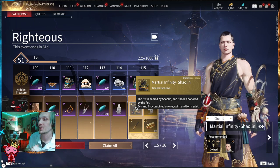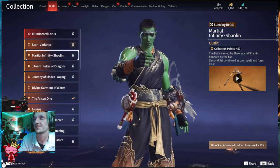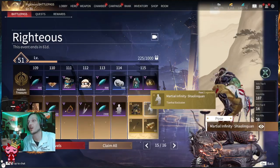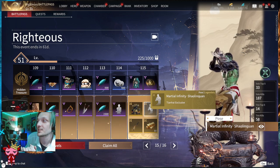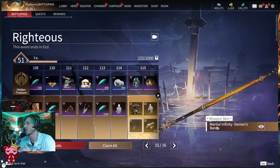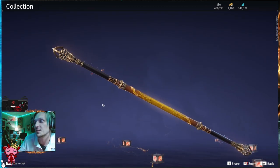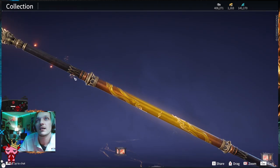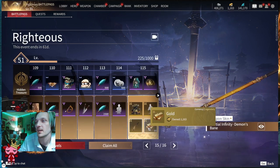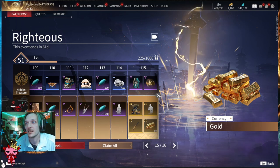On the Advanced at tier one hundred fifteen you get the Martial Infinity Shaolin outfit for TNI, the Martial Infinity Shaolin Kwan pose, the Martial Infinity Demon's Bane weapon skin for the staff — a really cool looking skin — and 80 gold. Fantastic battle pass this season! If you pass level one hundred fifteen it's not over — you can still earn extra stuff on the Hidden Treasure side just for continuing to play.